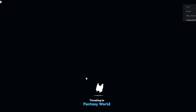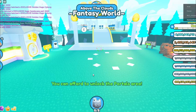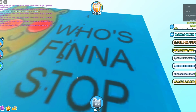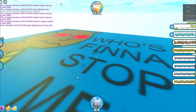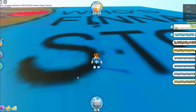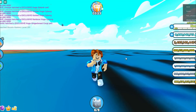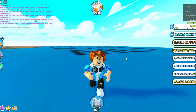To the fantasy world we go, and we're going to find the new secret place for the new secret egg. Hold on — we just teleported to the fantasy world and something just glitched. We got teleported to this place and it says 'who's finna stop me?' I have no idea what this is — maybe it's a sign from Preston, or maybe Hack Regina hacked the game.